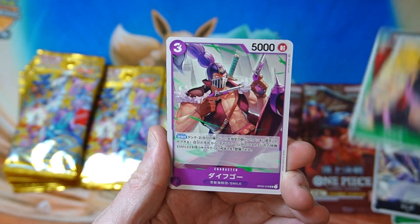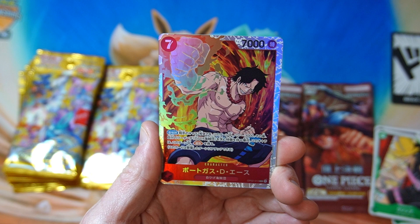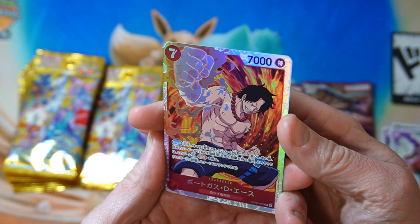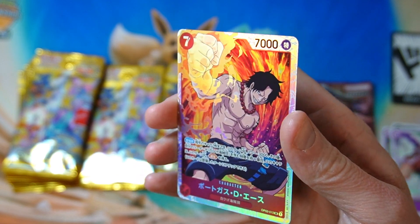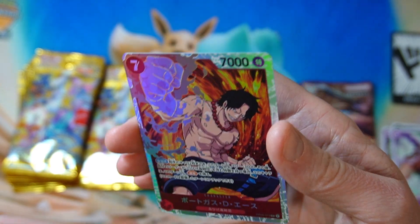Oh, we did get an SR! Porticus D Ace. All right, very nice. It's got a flaming fist. I'll take it.